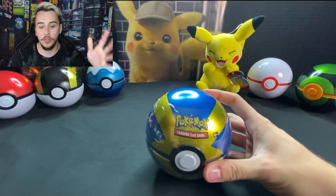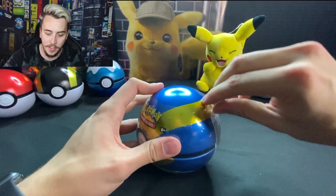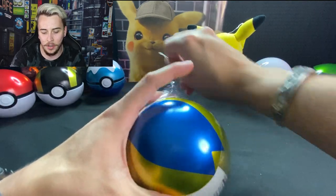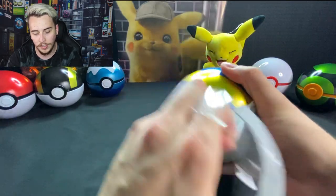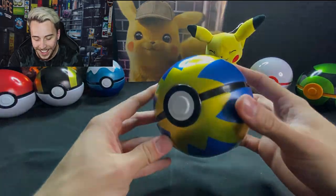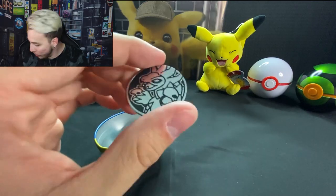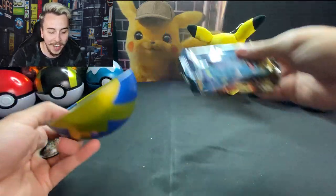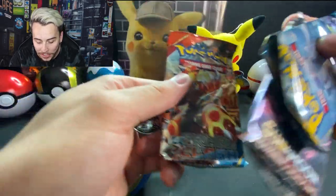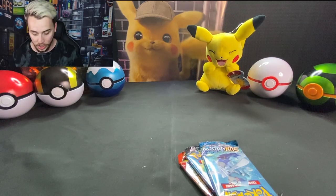Last but not least we got to speed through and get through this last quick ball. I can open it — there we go. Look at that coin, that is really neat, I like that a lot. Coming out of the quick ball we have another Sun and Moon, a Burning Shadows, and a Primal Clash instead of Evolutions. That is the first Primal Clash of the video and one we can really appreciate.